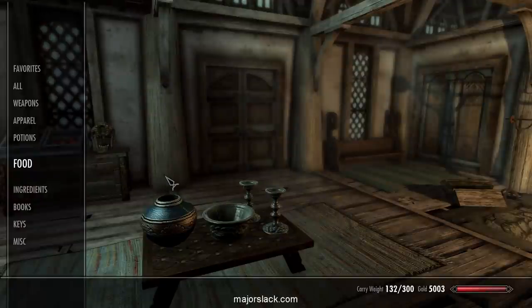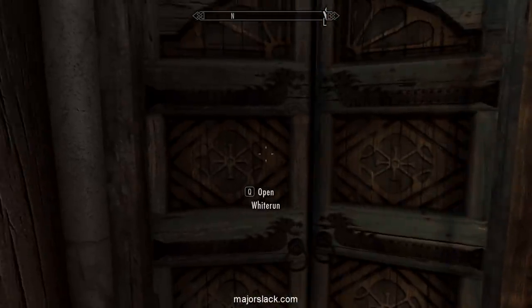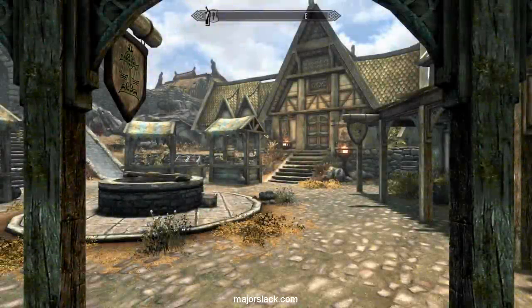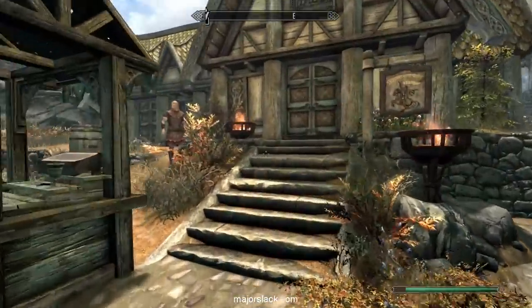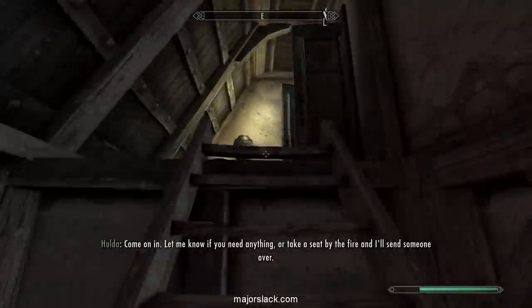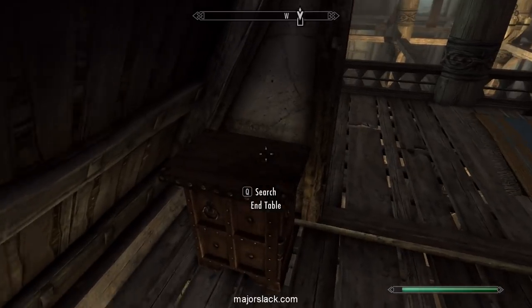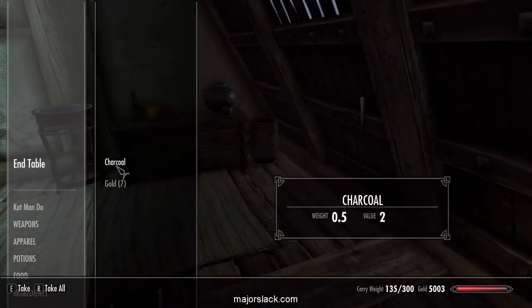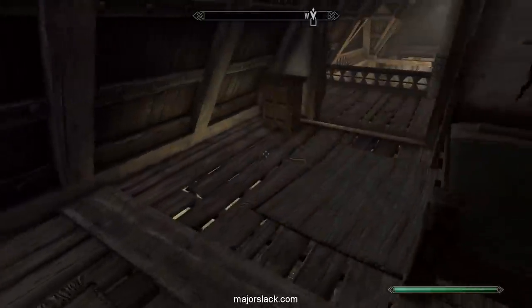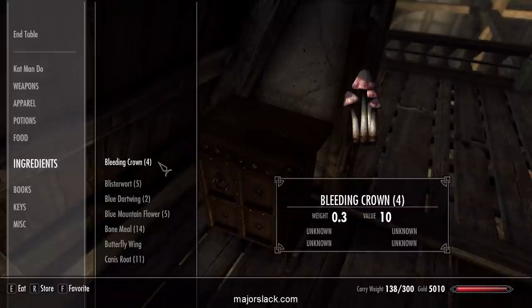5,000 gold. Excellent. Now before we go any further, let's establish a headquarters at the Bannered Mare. Dump all these ingredients because we won't really be needing them for the next little bit — let's lighten up a little. We got lots of ingredients on board. All these containers are safe — fairly safe. Let's use this as our ingredients container and dump all our ingredients in here.